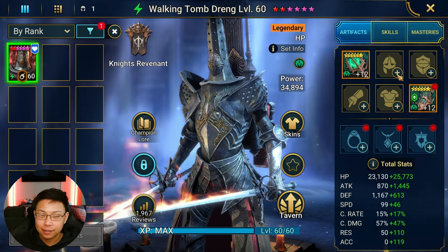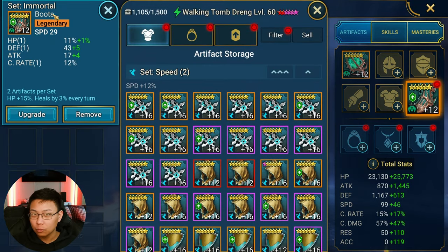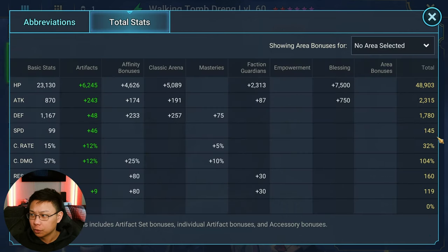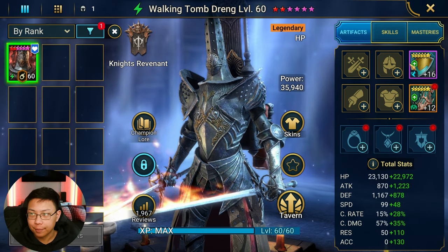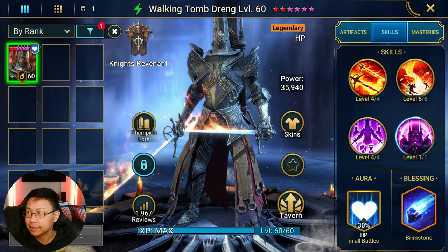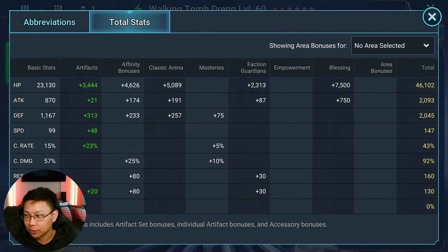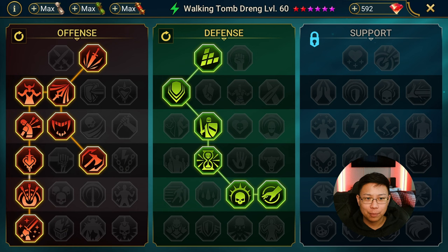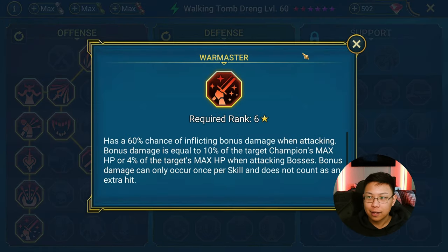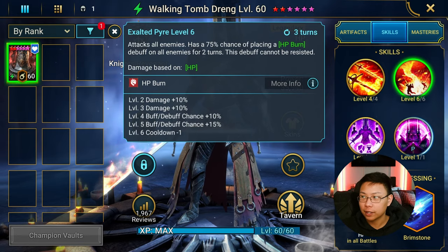Walking Tomb Drang has basically nothing except two pieces of gear. You don't need an Immortal set — I just wanted to match them. What does matter is having Speed Boots so he can go fast enough to make a move when he's revived, before the Sand Devil comes back. You just want him fast enough to place his HP burns, which are irresistible. You could build him with no accuracy at all outside of Sand Devil too. The masteries don't really matter since he only comes back for one turn to place the HP burns. We don't have to worry about War Master on WTD because his A2 that places the HP burn is only a one-hitter, so you're fine.